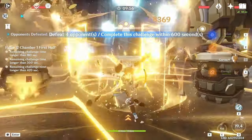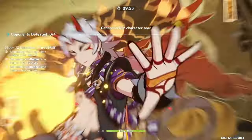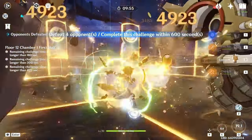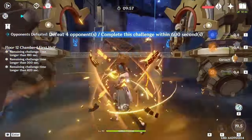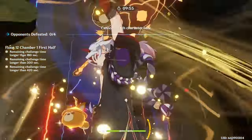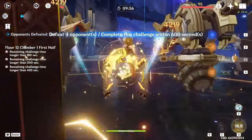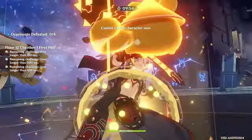For Goro, you can do either EQ or QE. I personally prefer EQ because it feels faster and smoother, but you're more prone to messing up, especially with poor ping or lag. QE is much easier to pull off and more consistent, but it feels clunkier because there's a delay after using Goro's Q before you can activate the E.